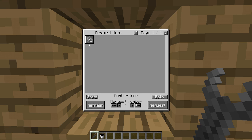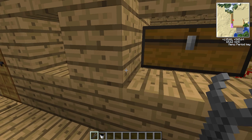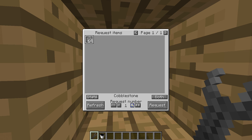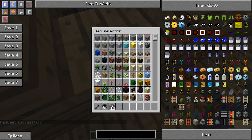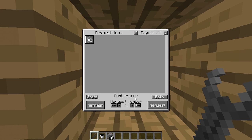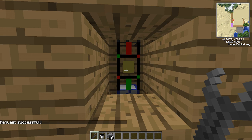So now I have 64 cobblestones which are right here. And so when I click on it and request it, whatever number I want, and then I say successful, it shoots up then comes down and then comes in my inventory and here I have 10 cobblestones. So yeah, that's the little add-on I did. You can do this as many times as you want, you can walk away from it.